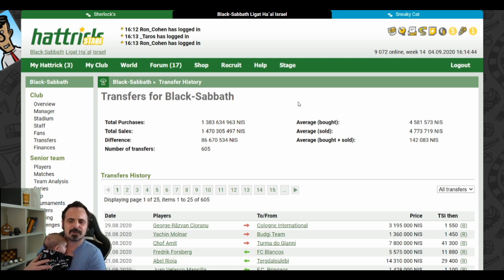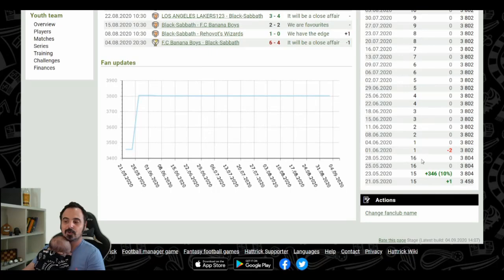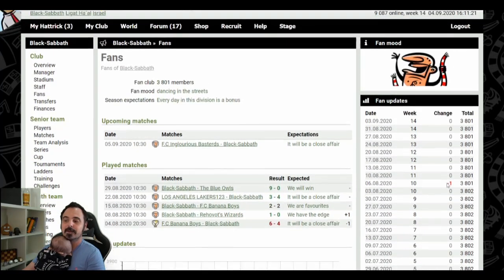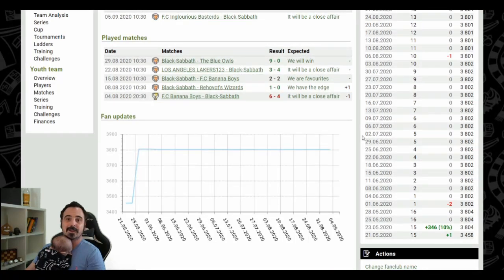There is a small update for the team transfer page: you can now sort all players by sold, bought, or everything combined. There is also an update for the fan page — the sidebar now shows the weekly change and the total amount of fans your team has, and upcoming and played matches are in a similar format. By the way, this is what it looks like when you are reaching your team's fan cap — when that happens you cannot get any more fans even if you are winning all your matches.